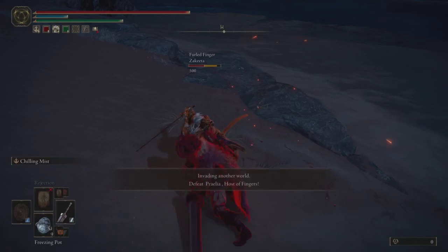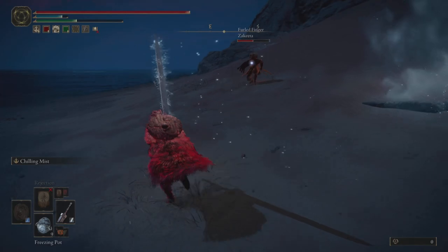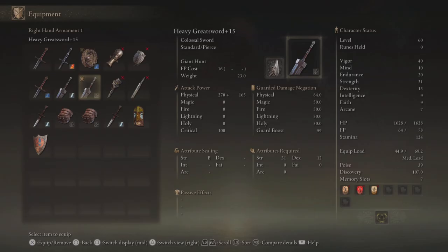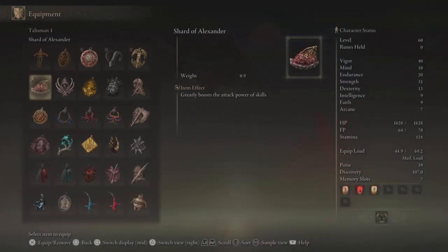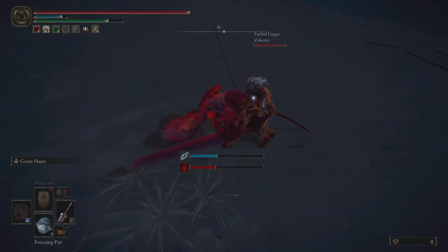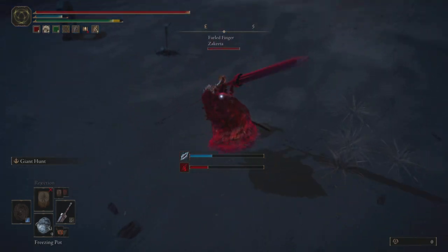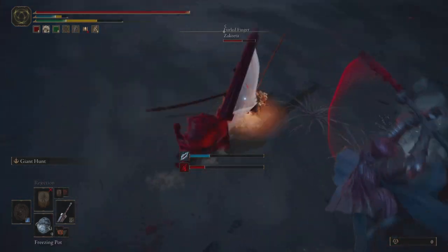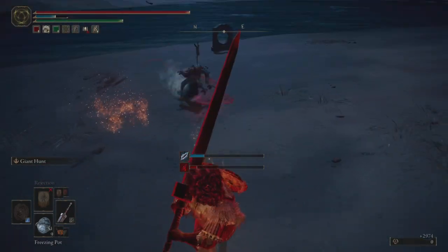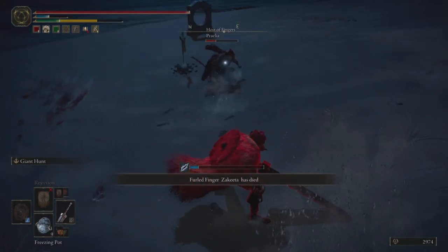Next we have a 2v1 in the area outside the Radan boss fight. We're still trying to stunlock our opponents frequently and not get comboed too often. I go for a quick talisman swap so I'm less likely to get hit with a bleed proc, because Eleanora's Poleblade is a little bit dangerous. That player went for a charged attack, but my jumping heavy had more poise damage in its animation than they had hyper armor for their charged attack, so they didn't get their attack off.